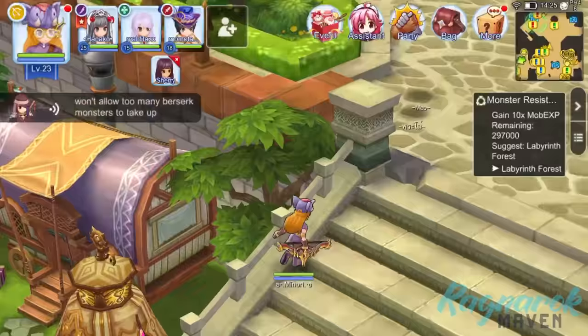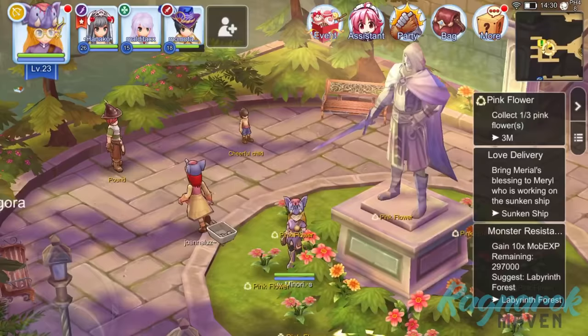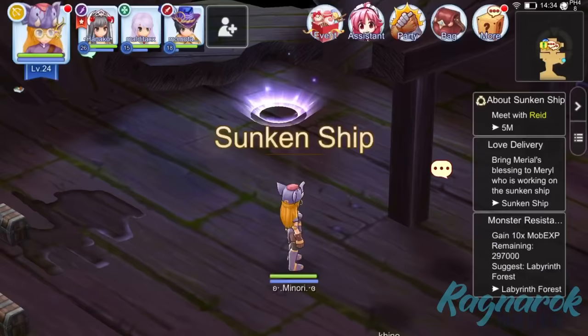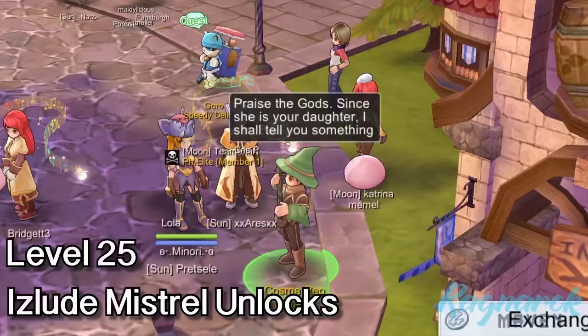Step 4: Do the Isloot quest. At level 23, a main quest from Eric near the Guildhall will be available, which will lead us to our next location, Isloot. Just go ahead and follow the quest until it leads us to the Sunken Ship. Once there, take the red quest. Note that we already have our Monster Resistance activated. We are now gaining 10 times EXP from monsters as we complete our quest. As I finish the Sunken Ship quest, I reach level 25.